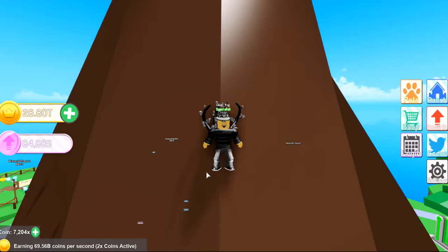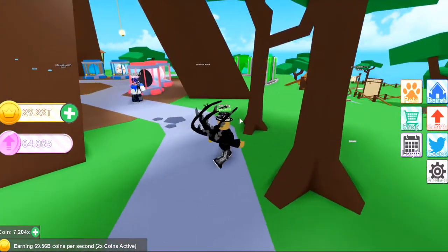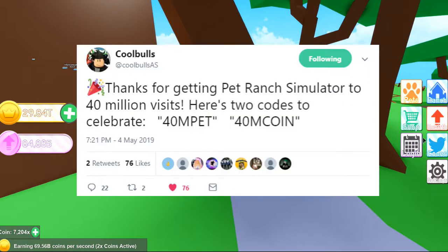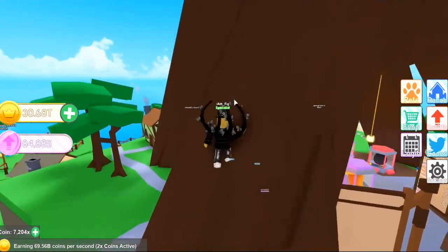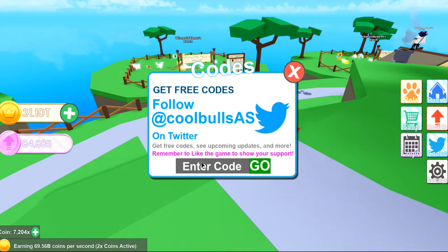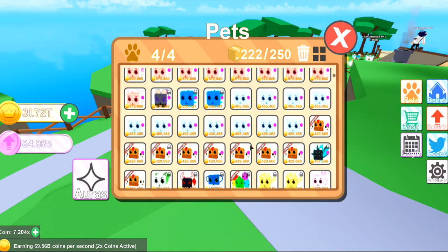Here we are in Pet Ranch and I'm gonna show you this really cool new update, but first I know you want to know what the codes are. As CoolBus tweeted on Twitter, they hit 40 million visits in Pet Ranch which is amazing — it's a real testament to how fun and addicting this game is. Your first code to use is '40Mpet' and that's going to give you a new pet.